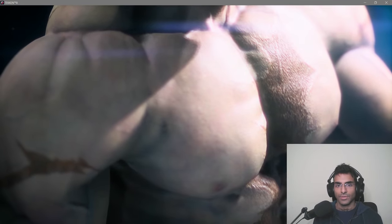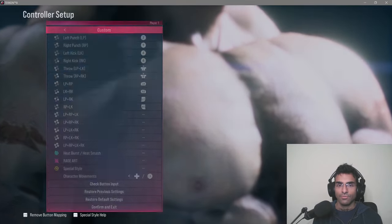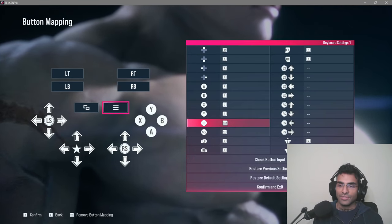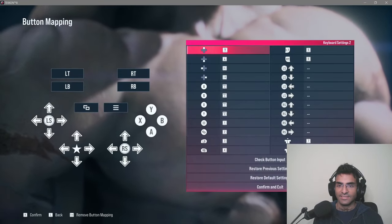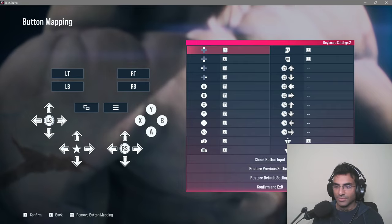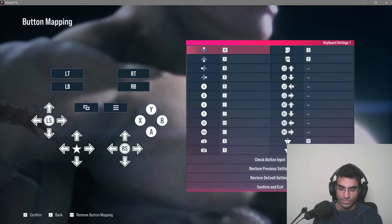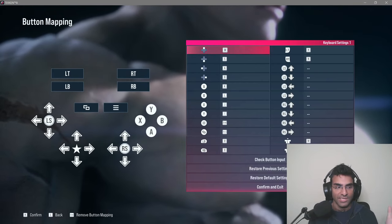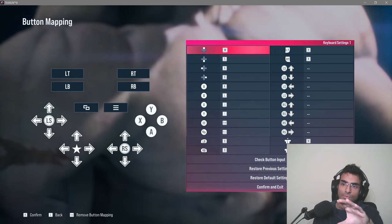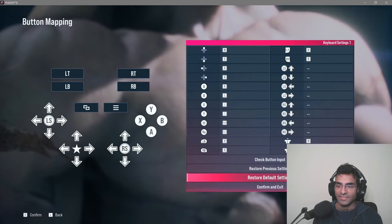For keyboard players, there's still a problem with button mapping. If you go to button mapping, you'll see that in order to set keyboard one you have to set keyboard values to keys like one through eight. The problem with Tekken 8 right now is that if you've assigned a key in keyboard settings two, Tekken 8 won't let you override that in keyboard settings one. You have to make sure keyboard settings two is not using that key. This was also a problem in Tekken 7 and they haven't addressed it.